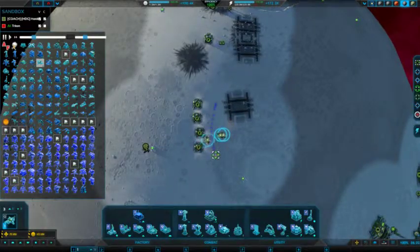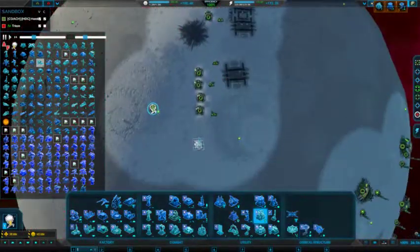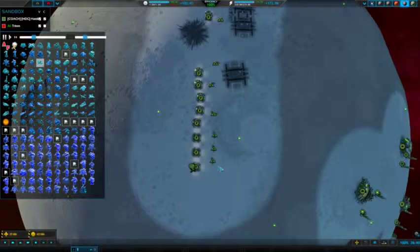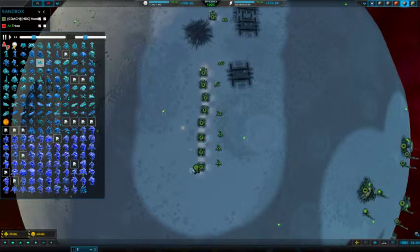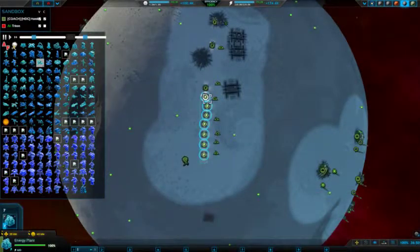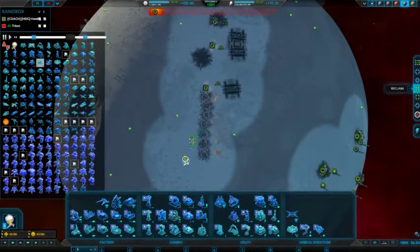So for three air fabs it would be four power gens, and for six air fabs it would be eight power gens, et cetera. So for every three you get an extra power gen — but for the purposes of this video, it's one to one, just keep it simple.